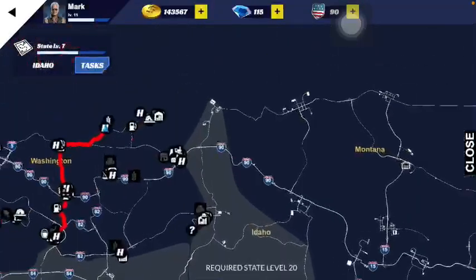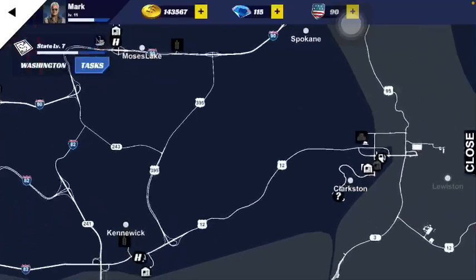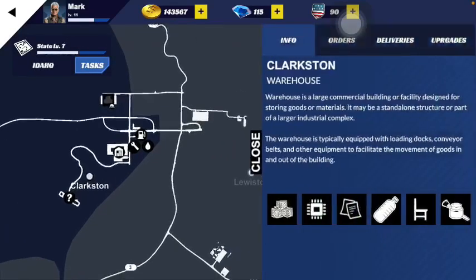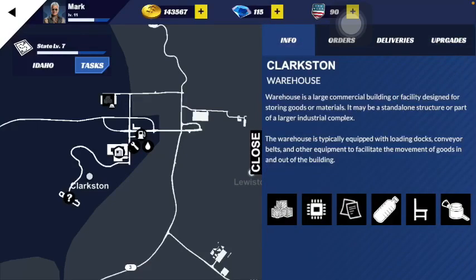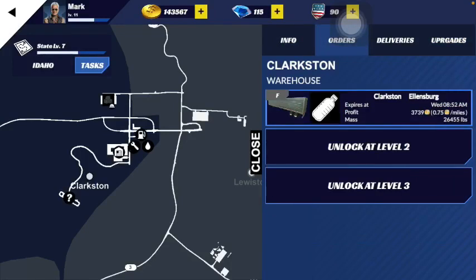Discover cities and companies — undiscovered companies appear as question marks on the map. After discovering and buying a warehouse you need to upgrade it. Upgrading costs 150 badges and increases how many products you can take. You can also buy upgrades for additional order slots, giving you more orders.